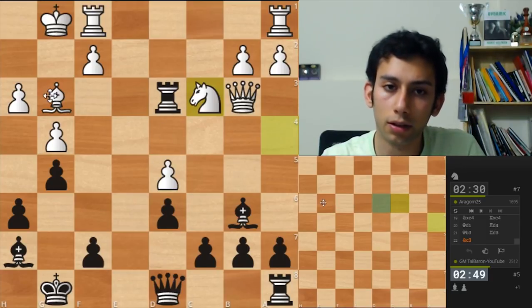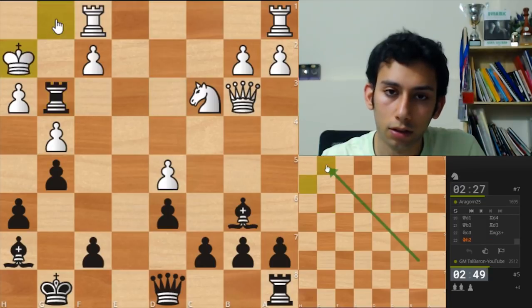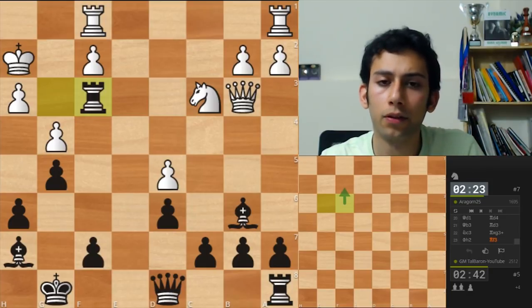Nc3. Let's take the bishop - this diagonal. Kh2. Let's go to f3, attacking f2. I feel good right now.